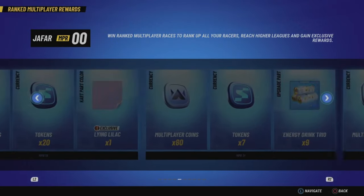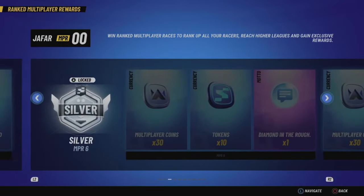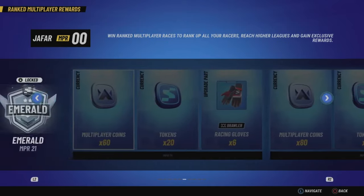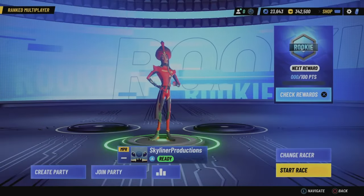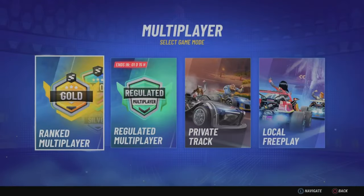There are 43 total shards up for grabs for every single racer in the ranked multiplayer rewards, so you should definitely be playing this mode with whoever your favorite racers are. Get them all to at least rank 16 — you don't even lose points up until there.